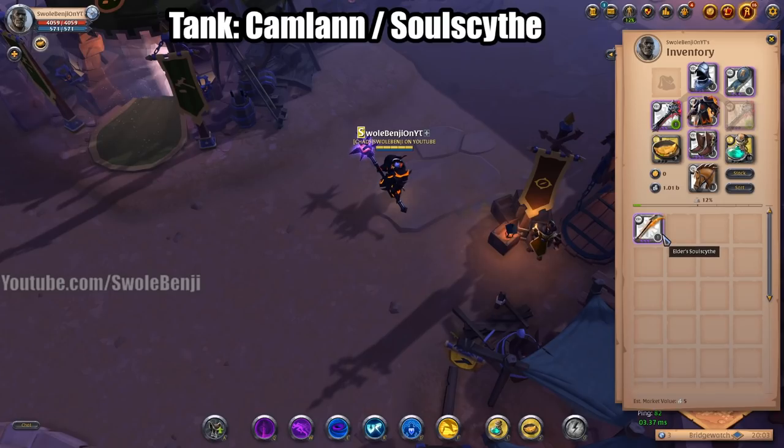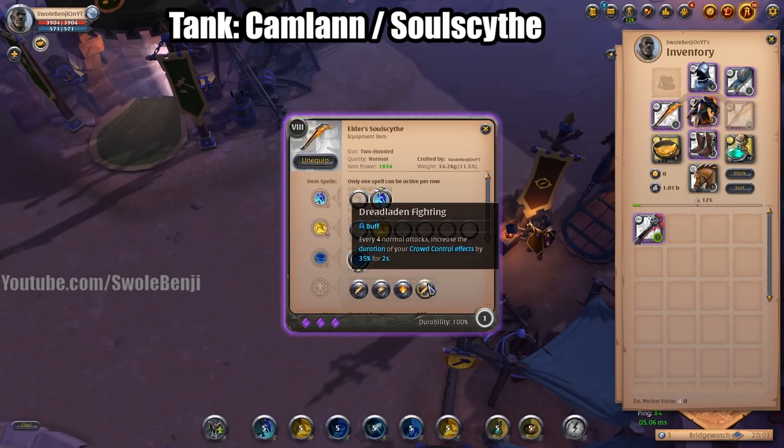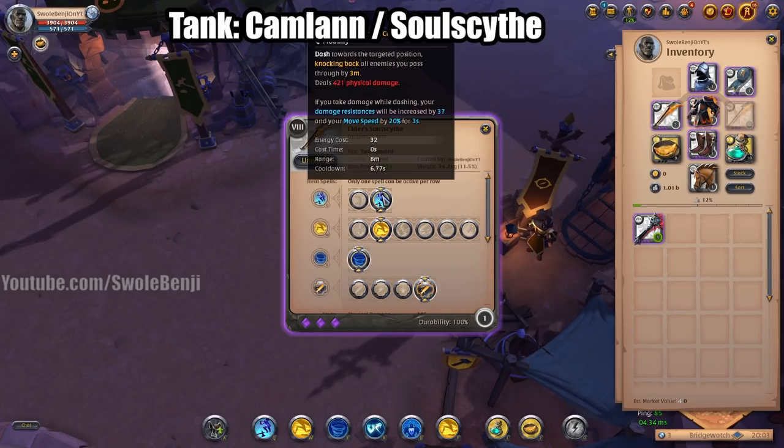Using the same exact gear set, if you already have a Camlan Mace in your zerg, have someone use the Soul Scythe. The Soul Scythe is really good for crowd controlling people — it is so annoying. On the weapon passive you want to use crowd control — when you auto attack you won't be auto attacking much since you'll mostly be mobile, but this will build up your crowd control effects so much.